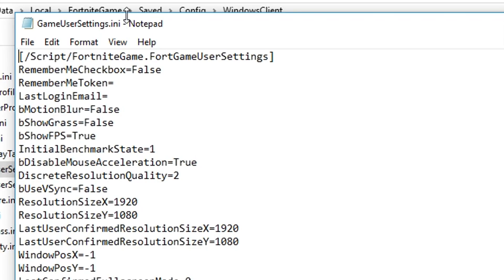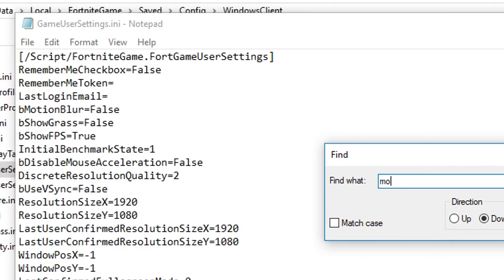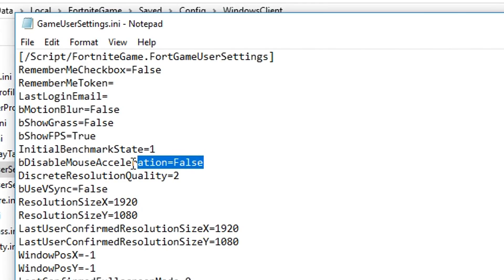In this file there is basically every setting in Fortnite that we can change. The first setting we want to change is the mouse acceleration. Go to Edit, then Find, and type in "mouse acceleration", then click Find Next, and you'll see the mouse acceleration line is highlighted. At default it's set to false — we want to disable it, so we're going to set it to true.